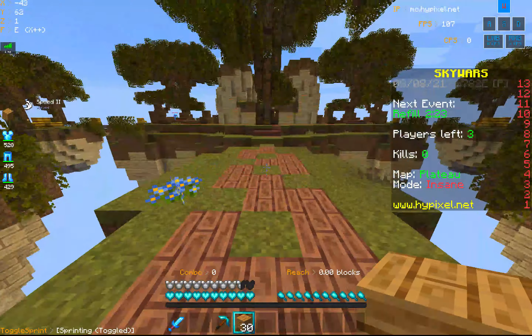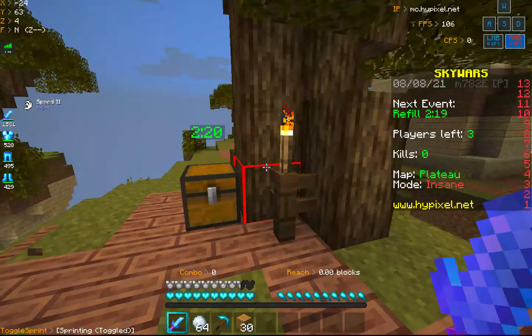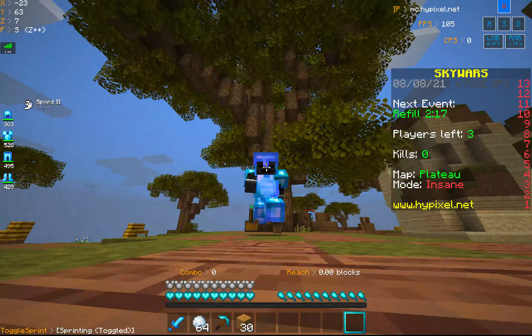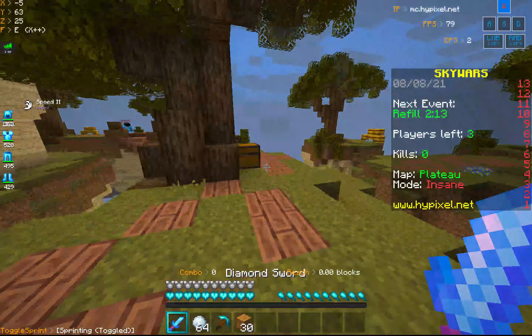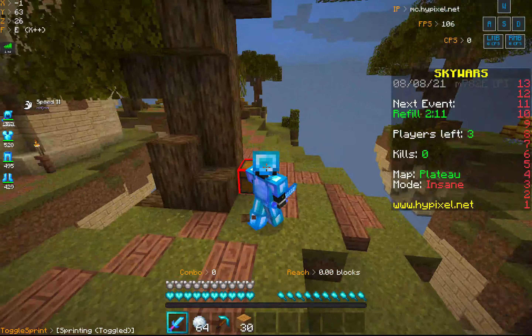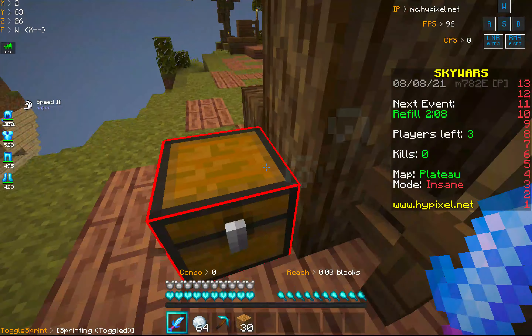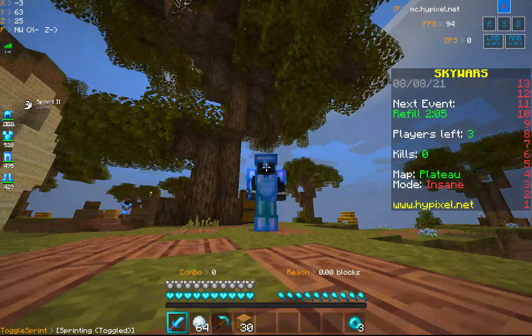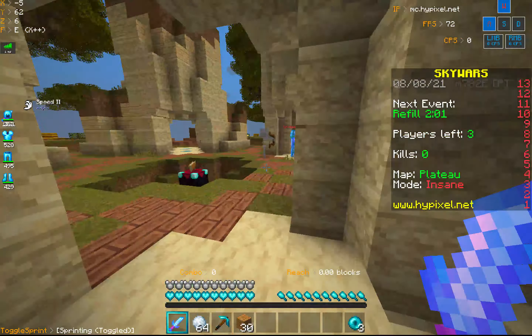I'm gonna go to mid now. Look at this pack, it's just so good. I need the helmet too. Look at the armor — and the sword as well. I like short swords. This sword is kind of short, not like the default Minecraft sword which is pretty long, so I like this shorter one.